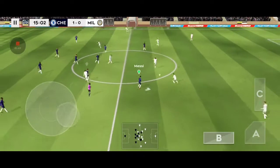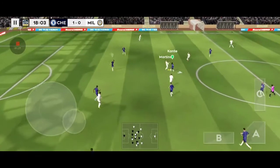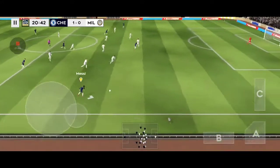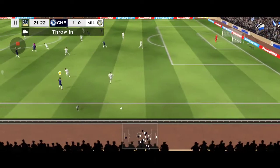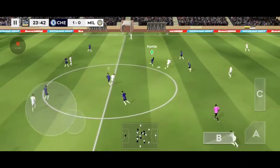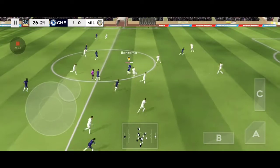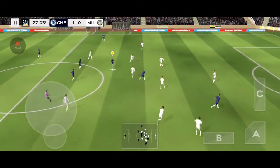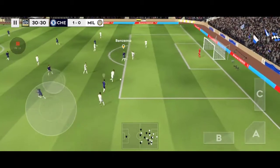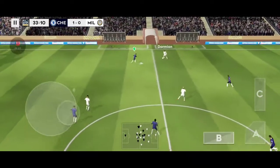This team was expected to win and it might be a question of how many they score now. Here's Bastoni, finds his teammate Benzema. Mbappe now — this could be costly. That's good link-up play. Really well played.